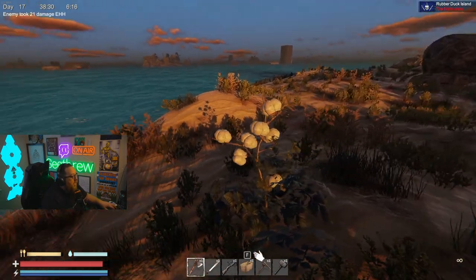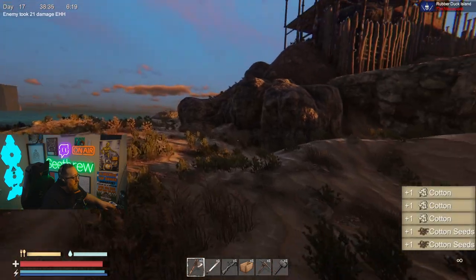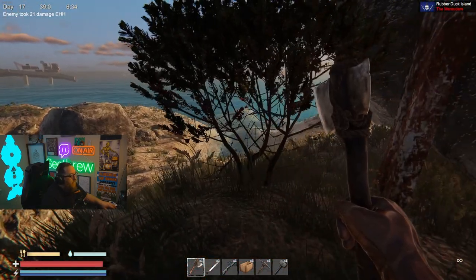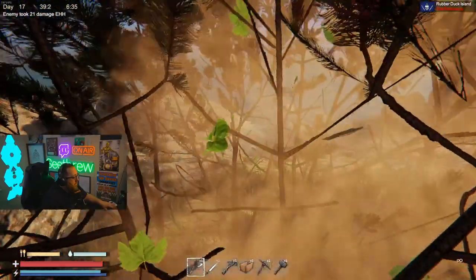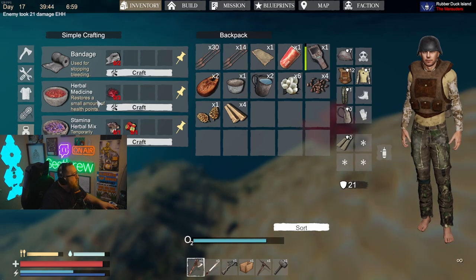If you want some cotton or cotton seeds to make cloth, that's what it looks like right there — you can find it on all the islands. If you want to grow your own trees, chop down these bushes and get yourself some bush seeds.